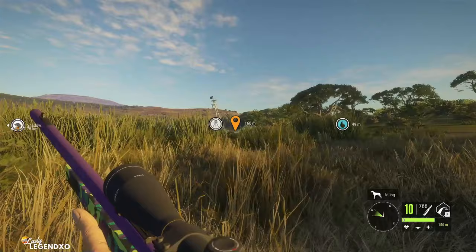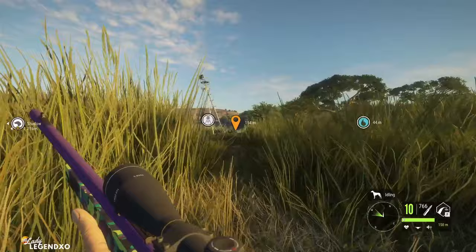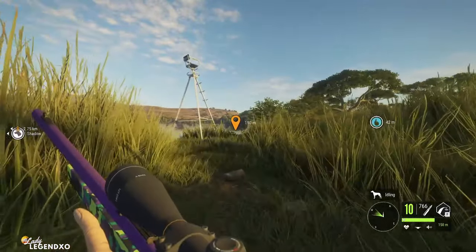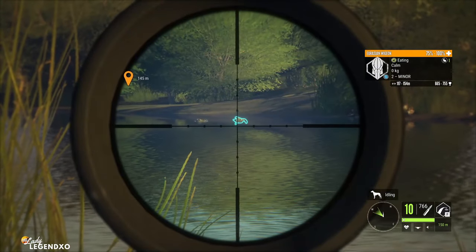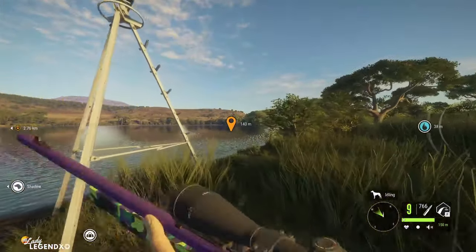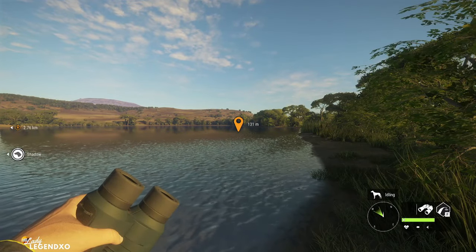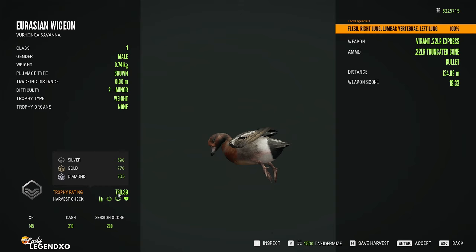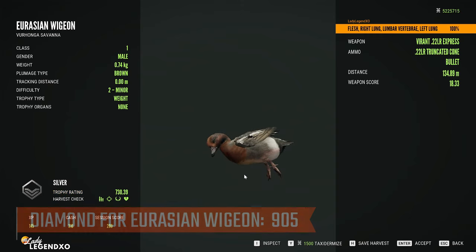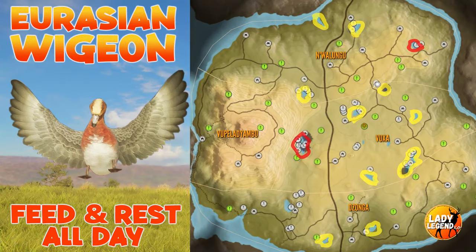With ducks I like to be perfectly zeroed because they are very tiny and easy to miss. I mark them with a waypoint then make sure I'm exactly 150 meters away. Wait by the shore and they will float right to you. Diamond for Eurasian Wigeon is 905. For any class 1 species you do not need to get a vital — you just need to hit them anywhere. These are the spots where you will find Eurasian Wigeon, with my favorite spots circled in red.